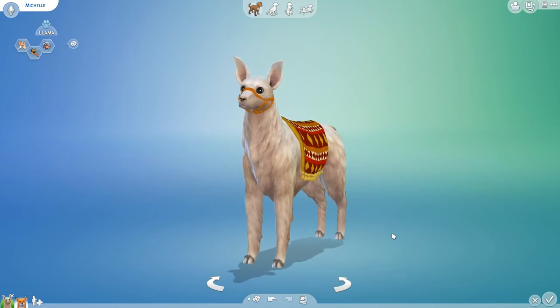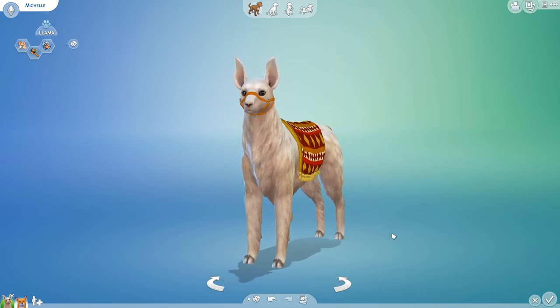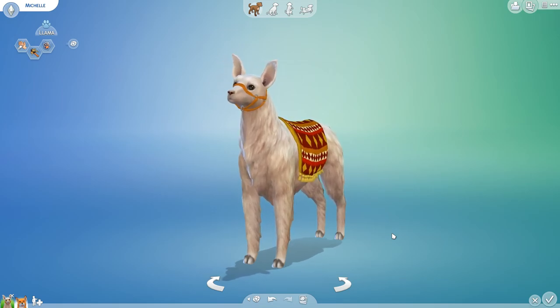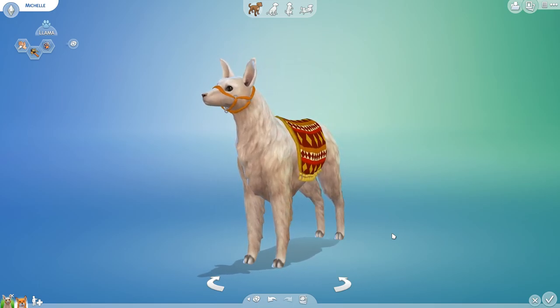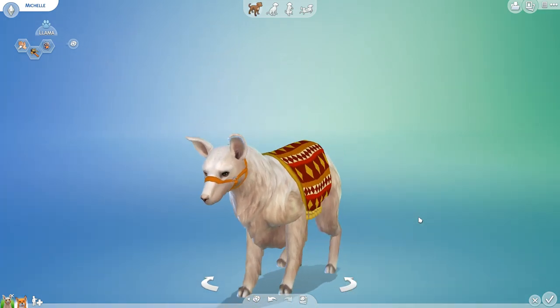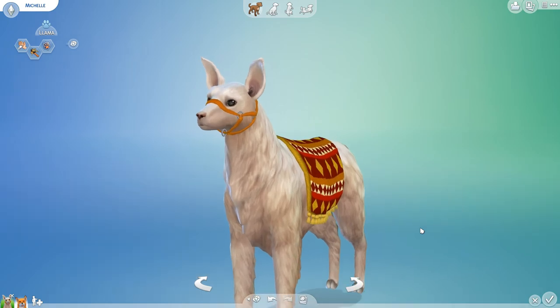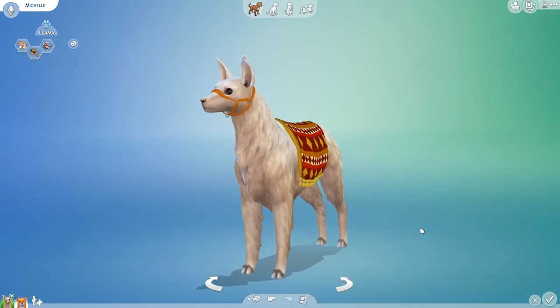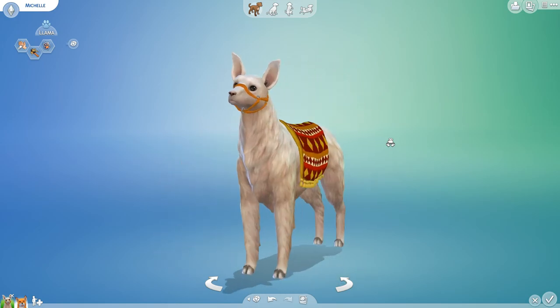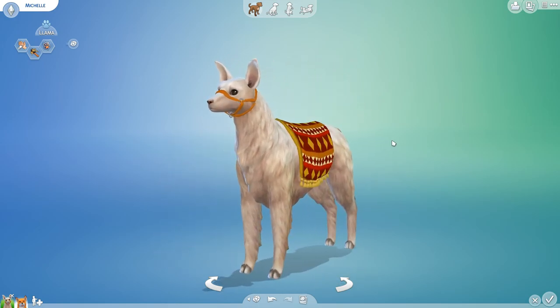Just a quick disclaimer — the llama, cow, and rabbit are not creatures you can actually have as a pet in Cottage Living; you get them as separate objects. However, thanks to the amazing Kalino, we do have some fantastic custom content that can transform your puppies into a llama, which I'm very happy with, and that gives us the ability to mix the llama genes with...